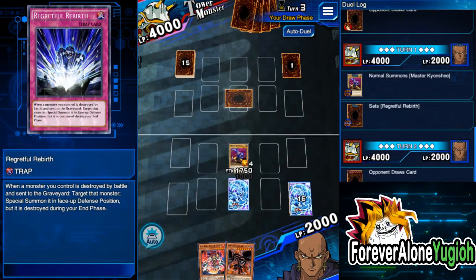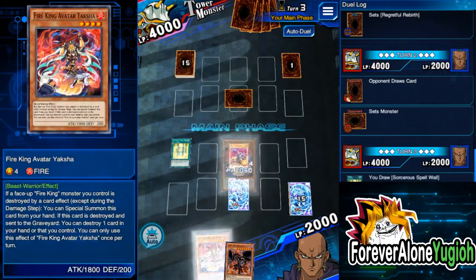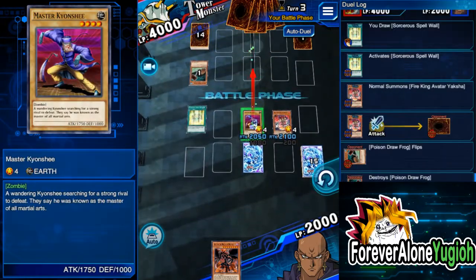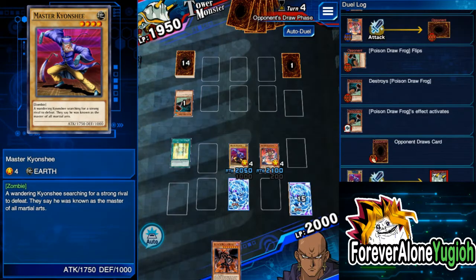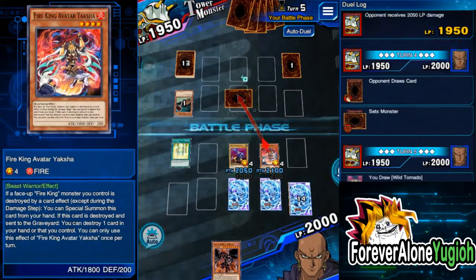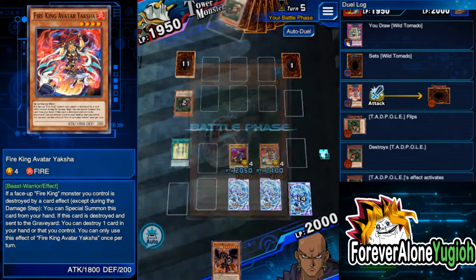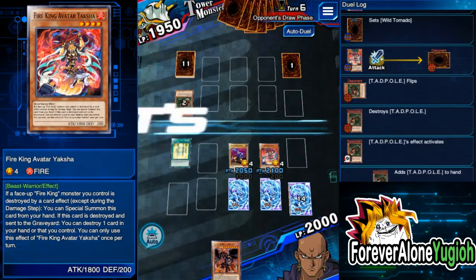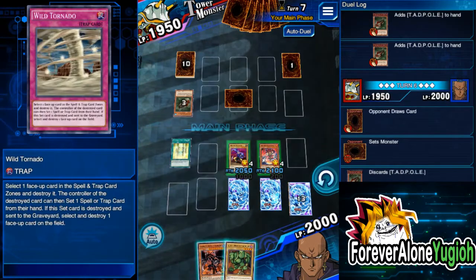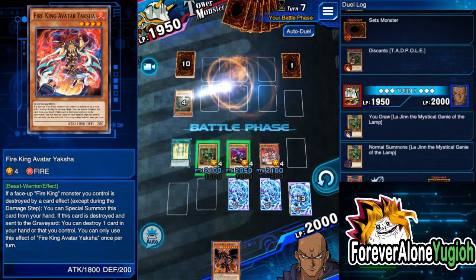So far the enemy is really weak. I'm gonna have to tweak this deck a little bit, maybe, since duel assessment isn't gonna be a thing. I'll probably just make a deck around Tribe Infecting Virus and maybe a little bit of healing cards. Yeah, let's do it after this — but I still have to activate some cards and I can't at the moment because we don't have those cards.